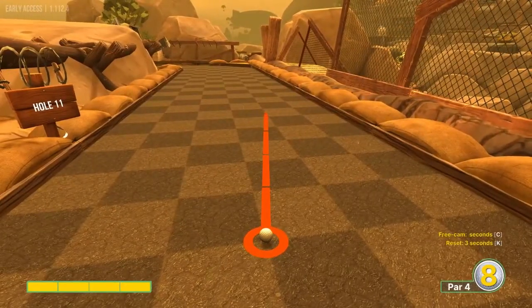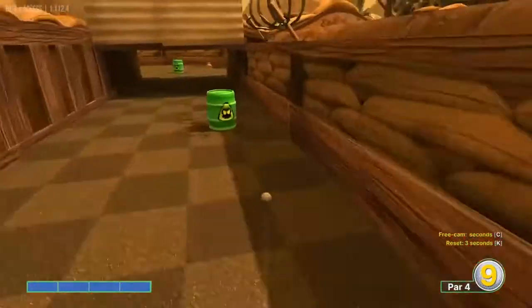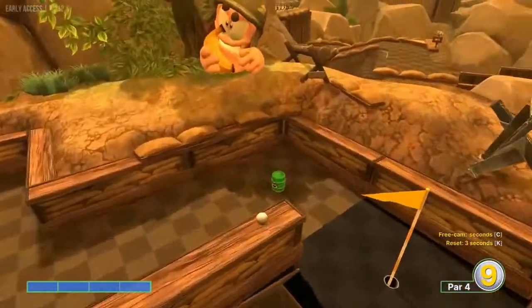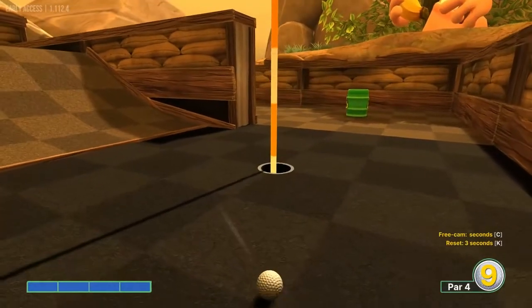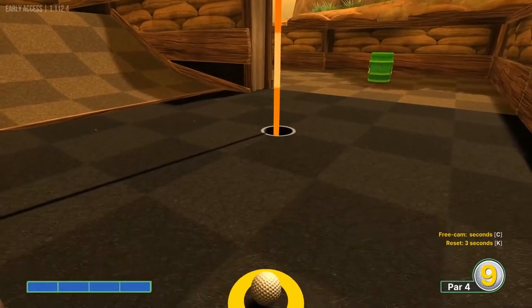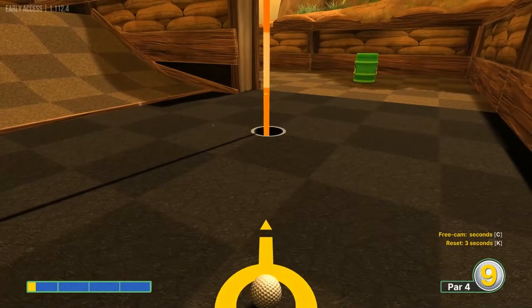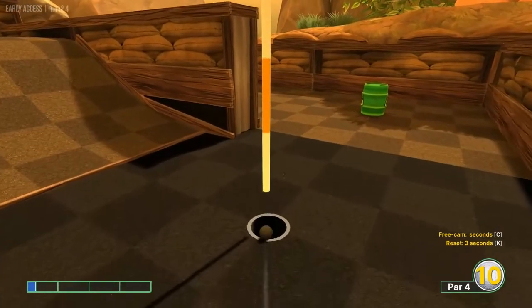Hole eleven: go right at these towers here at full speed. This will ricochet you over right next to the hole. I've actually had a few go right over the edge of the hole, so I'm pretty sure a hole in one is possible, but either way it's an easy tap-in for a two.